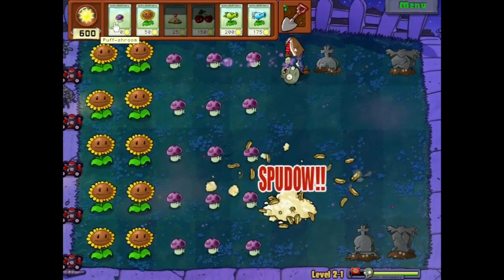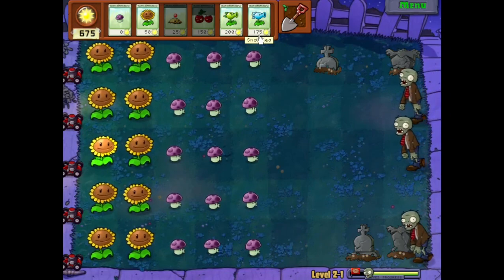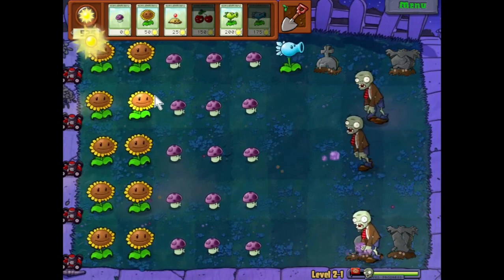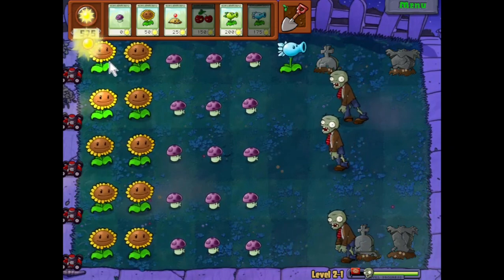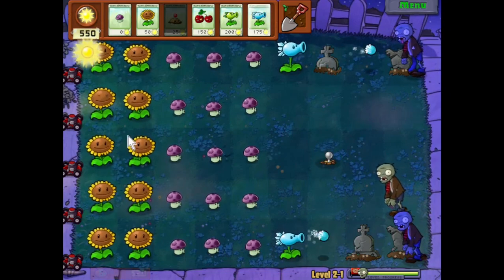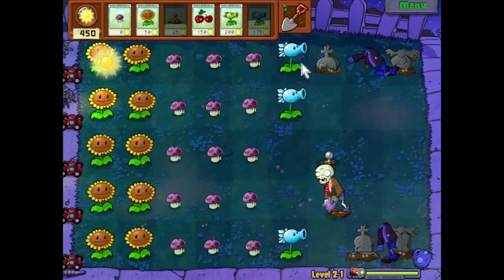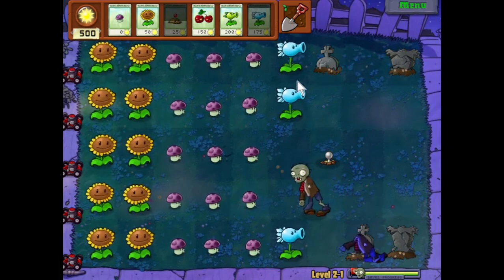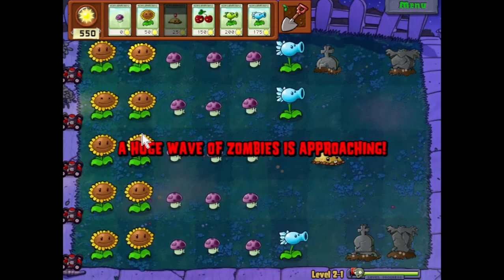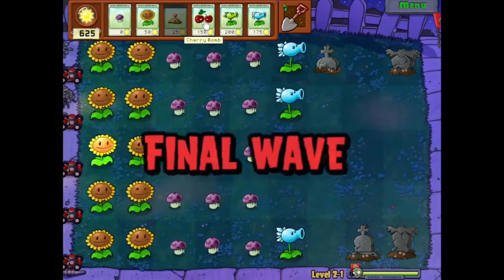It might be a little bit difficult to save Puff Shrooms here, but I do want to. We're gonna put a Snow Pea there in hopes that it's not a Cone Head, because wherever the most Cone Heads spawn is where I'm gonna Cherry Bomb. We do have to be quite careful. I'm gonna put a Potato Mine down here just to have one down. We're gonna keep placing as many Snow Peas here as possible.